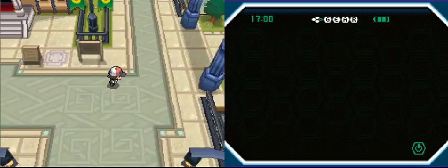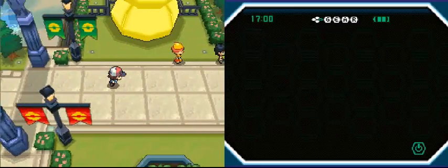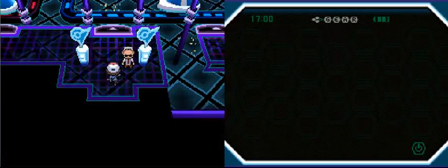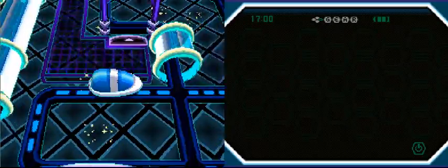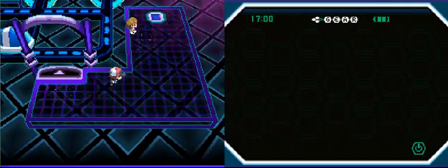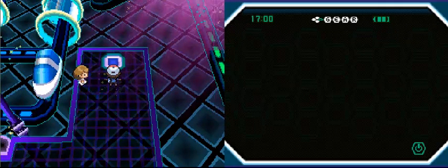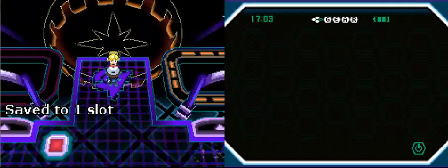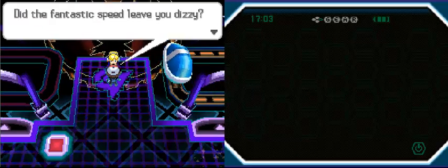With no problems to it. There are higher power normal type moves, like Double Edge and Hyper Beam, but there's always a problem with those moves. Now I'm going to pause the video and get back to Alessa. I'll see you guys then. Hey guys, we're back. Let's begin the challenge against Gym Leader Alessa.